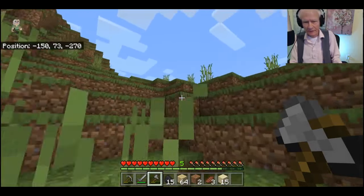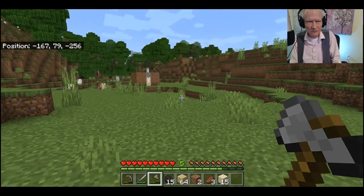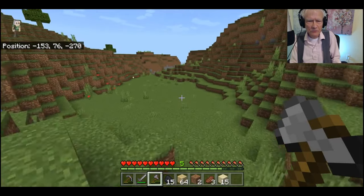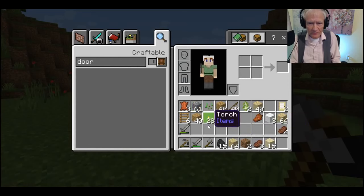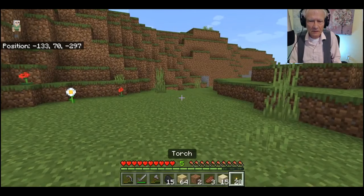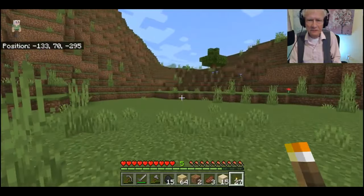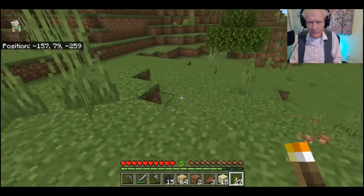This is kind of confusing. I think I should put a torch up here so I'll know that this is the way to the water, because it's so close to my house too. I'm putting a torch over here. Do I have any torches? I have a bunch right there. It's just an added precaution. You can see the water from here, so I'll leave the torch right there. Probably should have left it on top of a block.